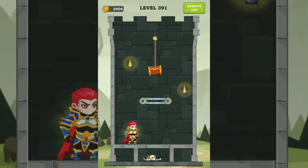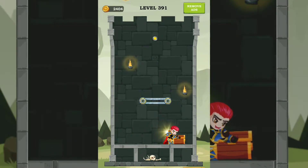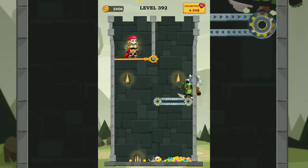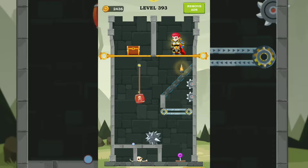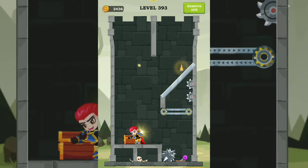Just slide the rope and we finish this level. Next level 392. Next level 393 — you need something like this and you can release the treasure and the hero.